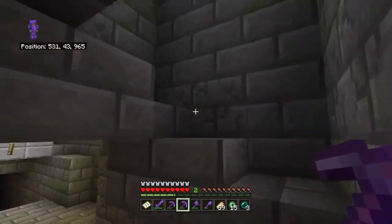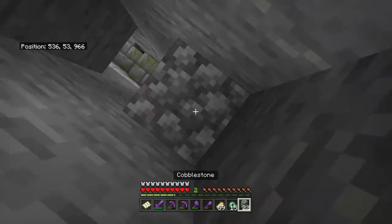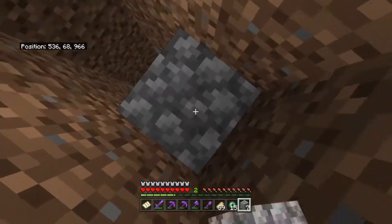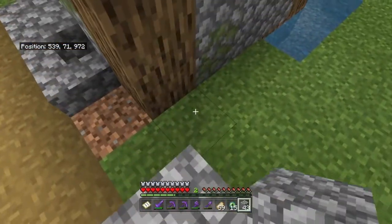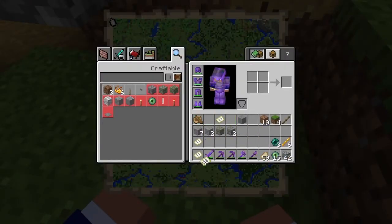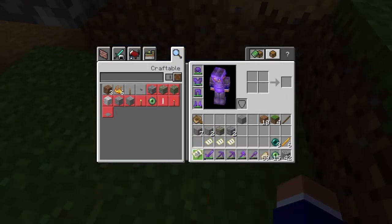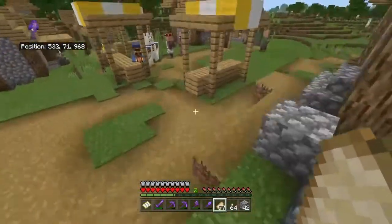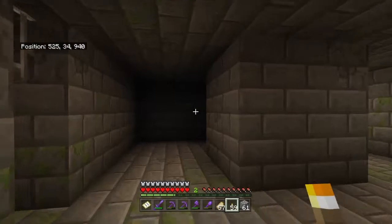Oh, I forgot to bring torches. We know where it is for sure now — I'm going to build back up to the surface and grab torches. I'm going to make an X here on the map. It might be just off the map, and yeah it is just off the map. But we know it's here at this village on the other side of this mountain. We have plenty of torches, so let's head back down and start exploring.